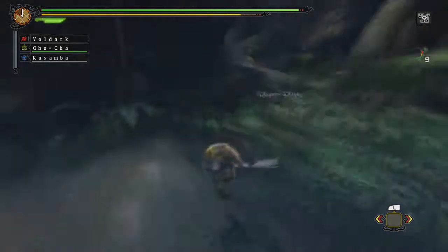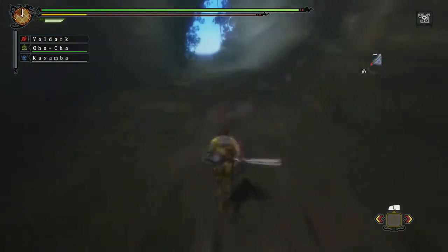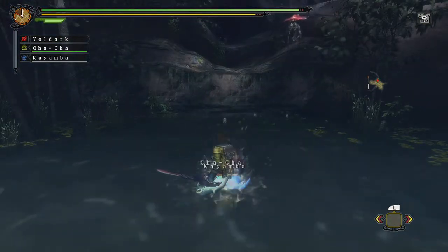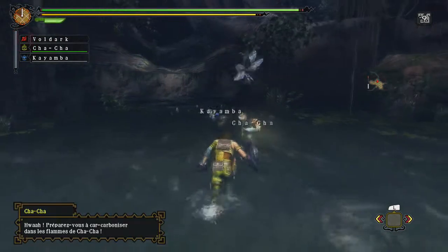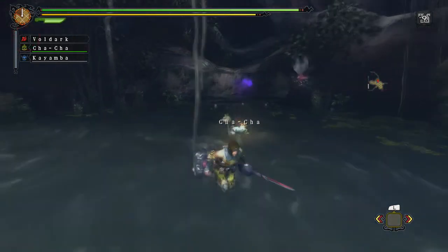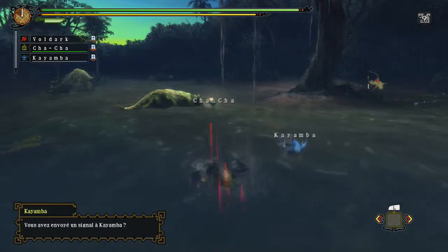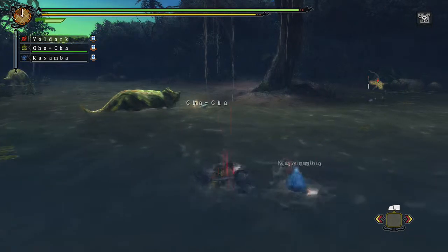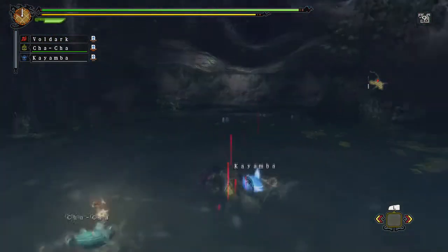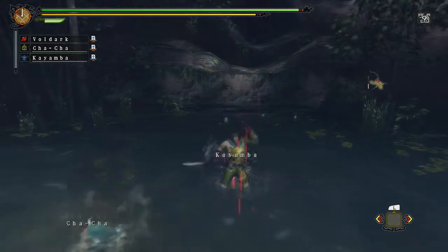Nous allons à présent retourner en zone 1. Le B'Nahabra que nous avions dépecé avant d'aller en zone 9 est réapparu en zone 1. Répétez l'opération. Pour le B'Nahabra, vous pouvez répéter cette action de la zone 1 à la zone 9 à l'infini jusqu'à la fin de la quête, ce qui vous permet de récolter beaucoup de composants de B'Nahabra.